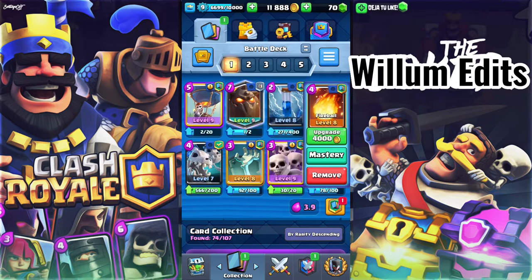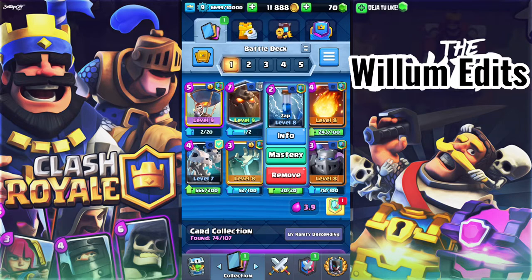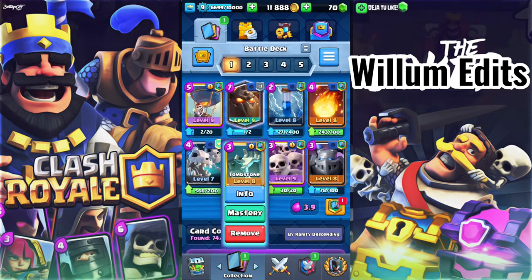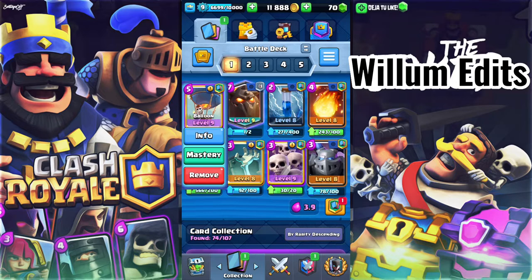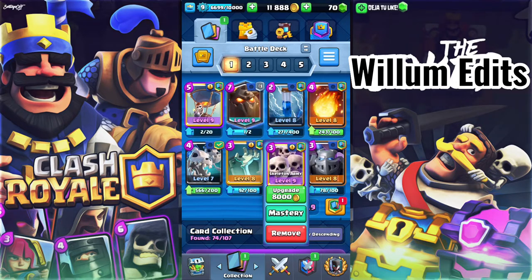We've got spells to counter some defences they could place, including the Zap, which is quite nice against Inferno Tower, which a lot of people place against Balloon. We've also got Skeleton Dragon and Mega Minion to hopefully lure out some of their air cards and air defence cards so that we can get a nice push.